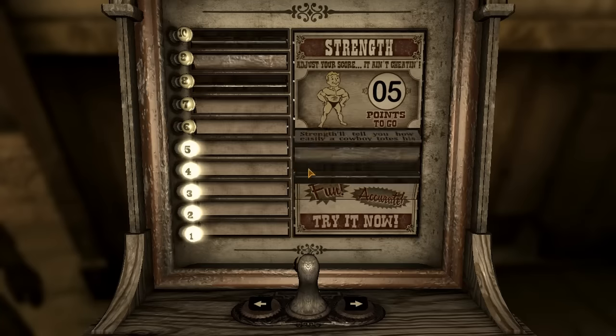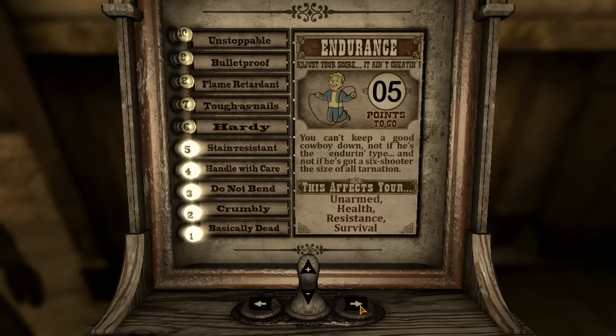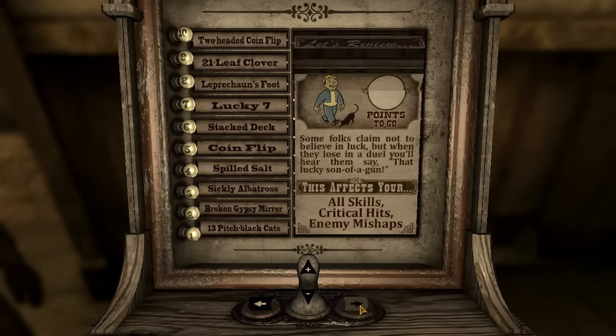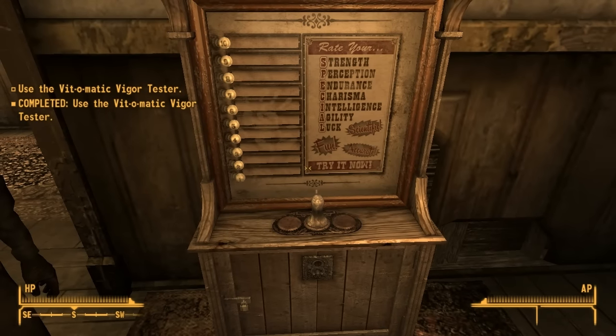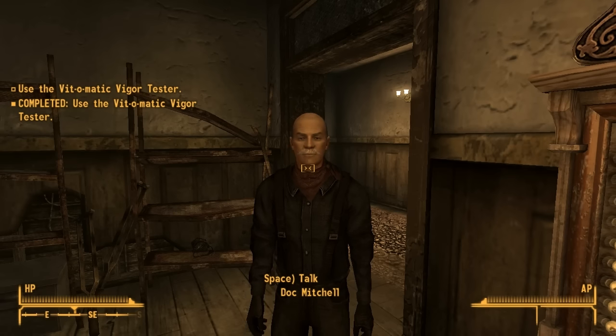During character creation, the first thing you have to decide is how to distribute your special attributes. These 7 governing elements affect your character's skills, the perks you can choose at level up, and various other abilities. In order to build a powerful character, the best idea is to take the 5 special points you are given and put them all into intelligence. Doing this means that by level 30 you'll have spent 487 skill points instead of 363 — a difference of 72 additional skill points, which is nothing to sneeze at.